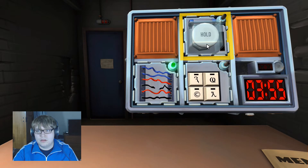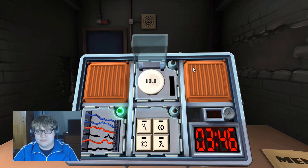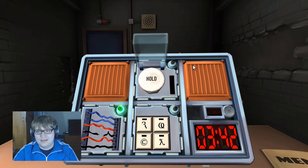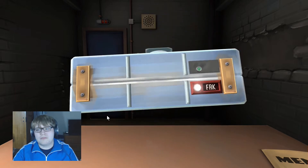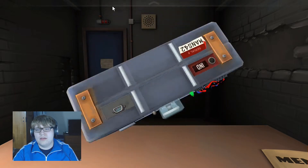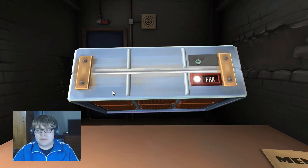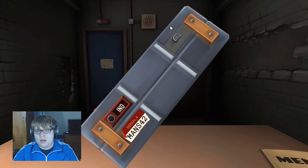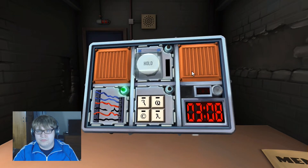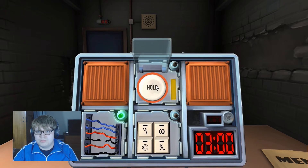Let's do the button. What does it say? 'Hold.' What color is it? White. Is there a lit indicator with the label CAR on the bomb? I see MSA and FRK — there's no CAR. Is there a lit indicator with FRK? Yes. Are there more than two batteries? No, just a white dot. Hold the button down and tell me what color pops up. Yellow. Release it whenever there's a five in any position on the countdown timer.